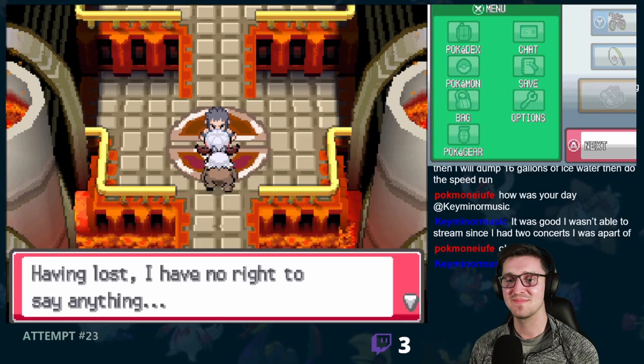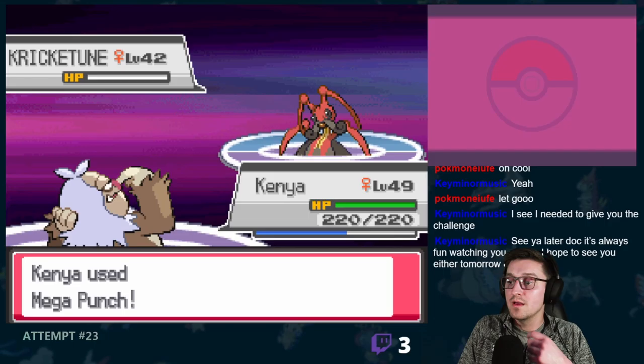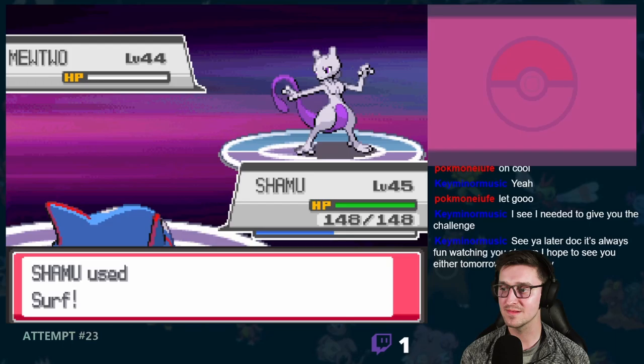Then there was the third member of the Elite Four, Bruno. To no surprise, he led off with yet another Vileplume. Vileplume, Rapidash, Politoed, Granbull, and Kangaskhan all go down to a single blow to secure us the easiest victory of them all. I would have to say that's what he gets for leading off with the Vileplume. Let's see if anybody else makes the same mistake.